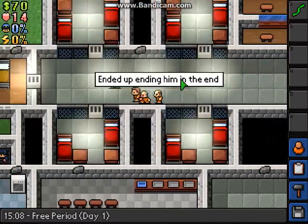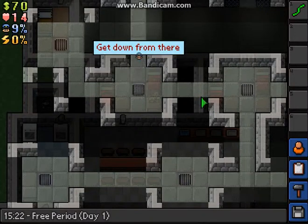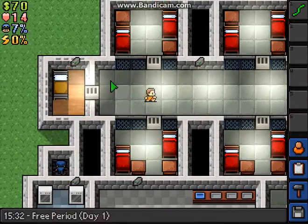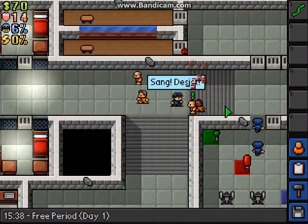Since it's free period, I will quickly show you the ventilation system. As you can see, here's the ventilation system - I think some parts of it didn't work. You can just start going there. There's not any prisoner stash in there, but the ventilation system could help you escape.